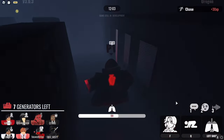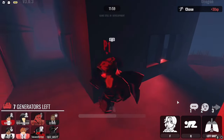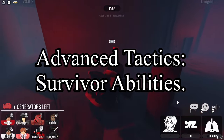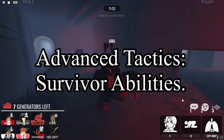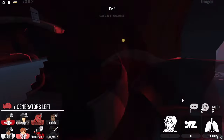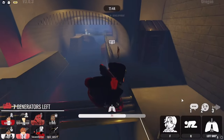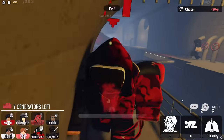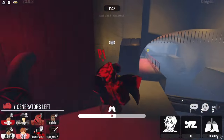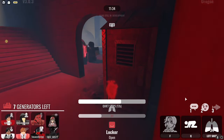The last advanced tip is using survivor abilities that allow you to counter the killer, such as Mammo's bat, Gavin's gun, or Nathan's and EJ's camera. These abilities allow you to stun, slow, or even blind the killer, which gives you and your other survivors time to escape.